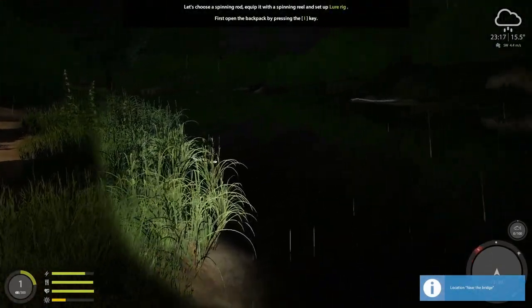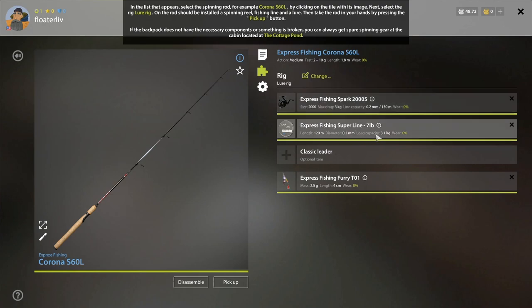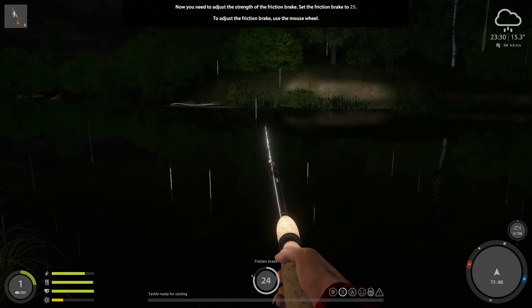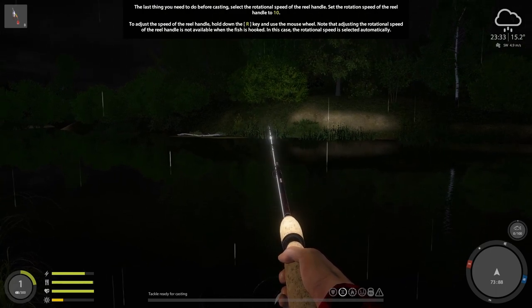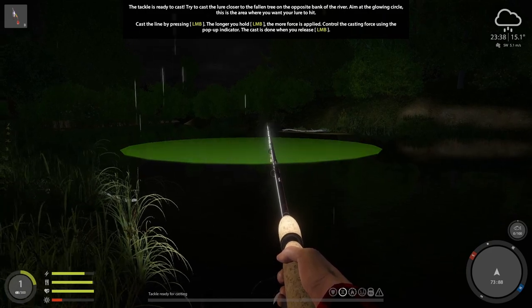You can use WASD to move and press Shift to run. Now it wants you to take out your spinning rod — press I again — and pick up the Corona fishing rod. It has a reel, some line, no leader (which we'll talk about later), and a lure. Then it wants you to set the friction brake to 25 by scrolling your mouse wheel up and down — you can see that in the center bottom display. Then set your rotational handle speed down to 10 for spin fishing, which controls how fast you reel in.